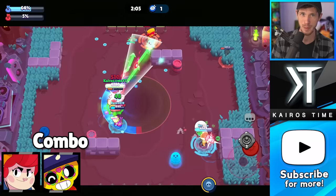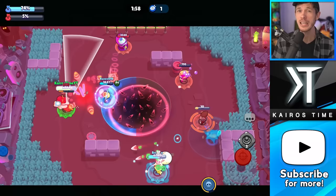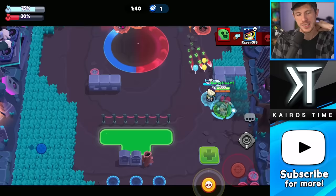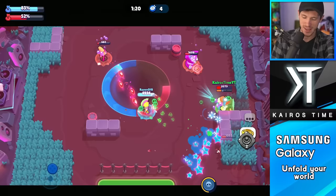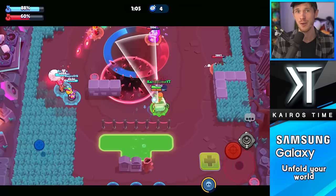Next, we have a very strong trio: Pam, Poco, and Gus. All three are healers and pretty good at dealing damage together, making it very difficult to take them out. Gus probably isn't as good a healer as Byron, but he's by far a better brawler overall — though you could substitute Byron in if you wanted. Both Pam and Poco have a gadget, a super, and a star power that all provide healing, and Gus's ghost can even double the healing with his star power. Crow does counter this comp very hard, so avoid it if you're facing Crow in Power League.